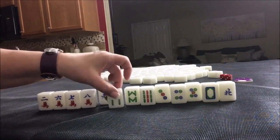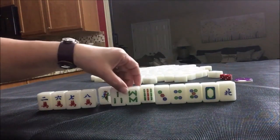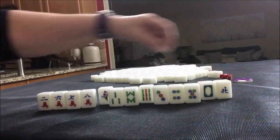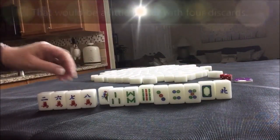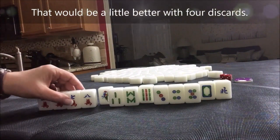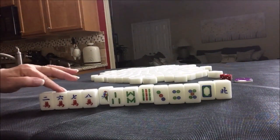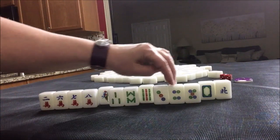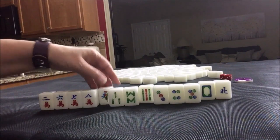The other thing I was thinking was all simples — discard the one, nine, and the honors, hold all two through eight. We have a chow: isolated three, four, five. Not a lot of repeating patterns there, and isolated tiles.